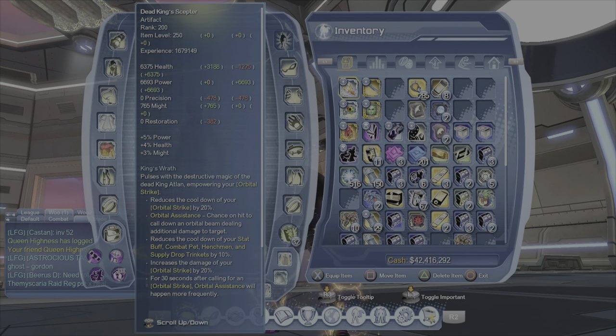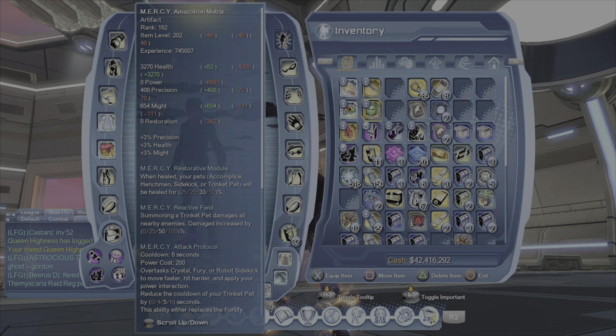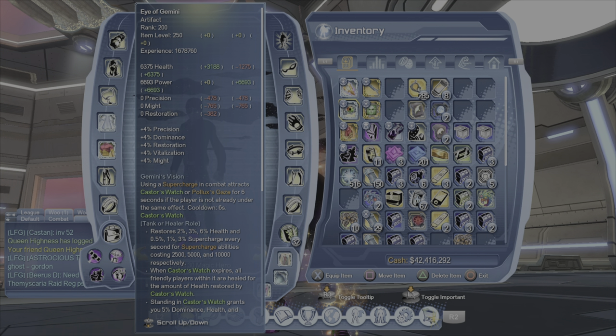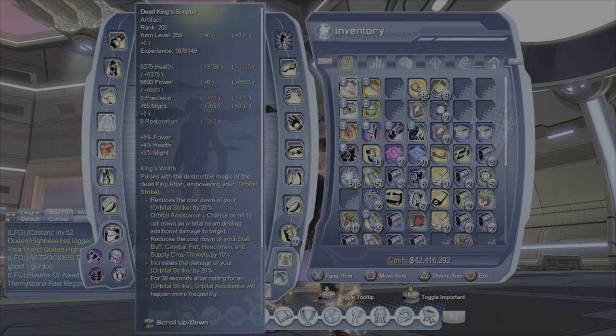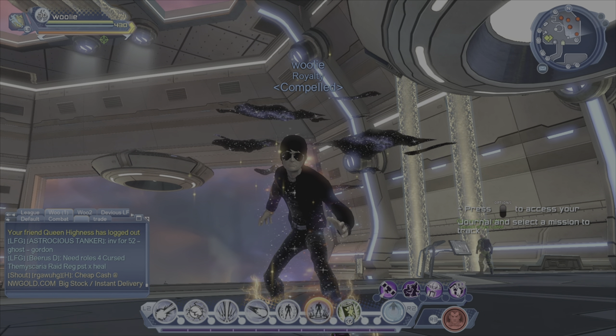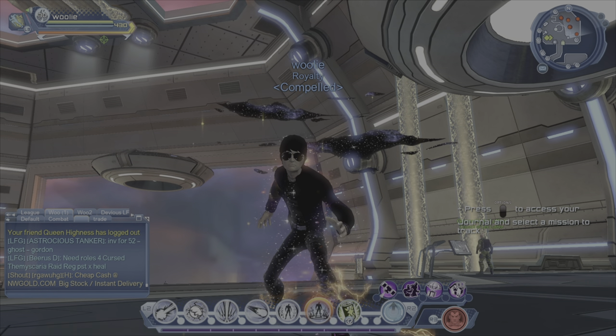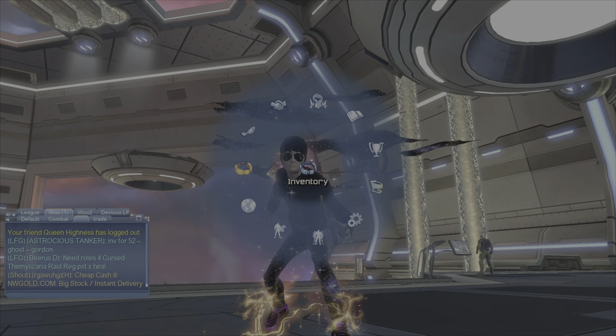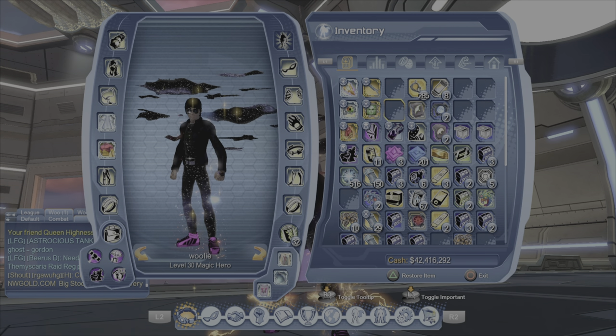The biggest thing I can tell you guys is to set your artifacts in a certain placement where they're always going to be there, so you know exactly where they're at. So when you click on your screen, you just go straight into it. I'm on PlayStation, so I just have to hit the one button and go into my inventory.